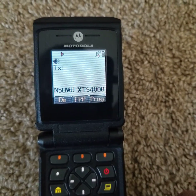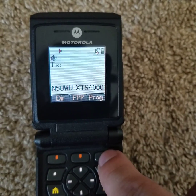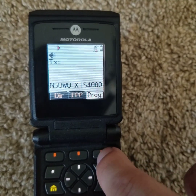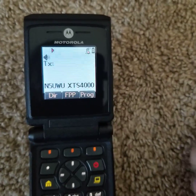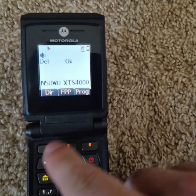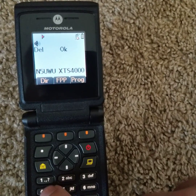Now we hit View. It shows us that. This is Done, this is Edit. Hit Edit. And it cycles through yet again — this is now Delete, this is now OK.